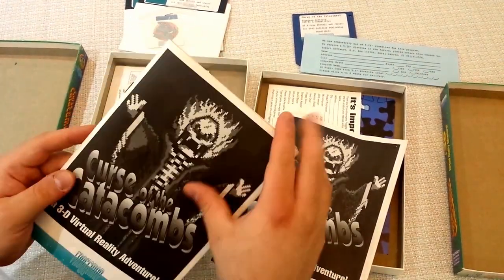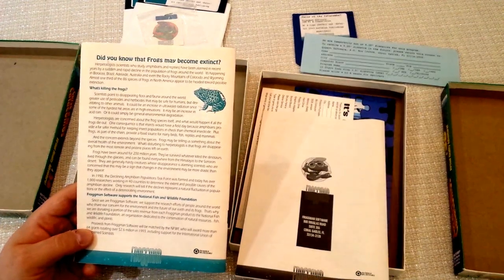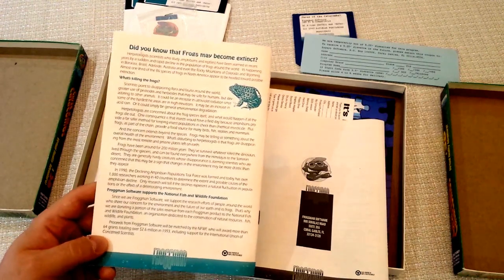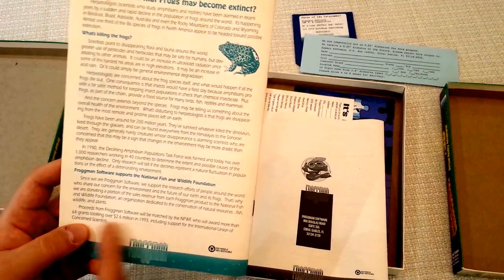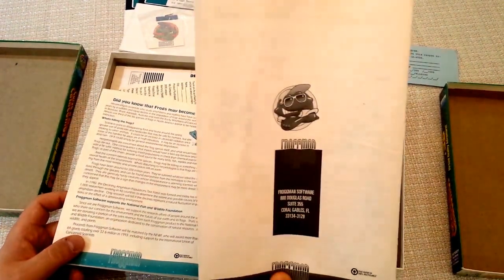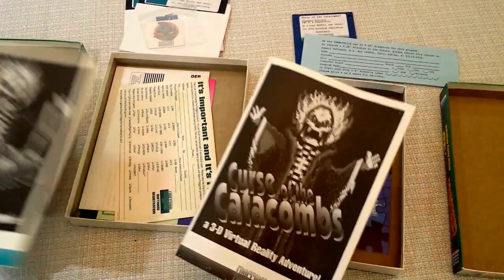The actual manuals are almost exactly the same aside from those two things — I couldn't find any differences inside. The only difference on the back is that one just has the plain logo and information, but the other has a whole section about 'did you know that frogs may become extinct? What's killing the frogs? Frogman Software supports the National Fish and Wildlife Foundation.' I don't know why they would have taken this away in later versions, unless they stopped supporting the foundation, or maybe it was past 1993 and they thought it was dated.